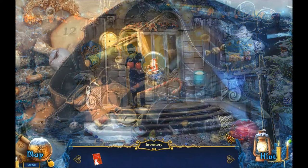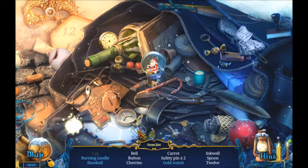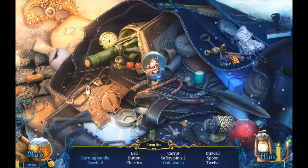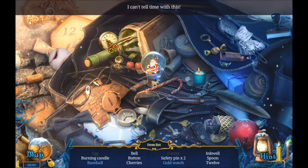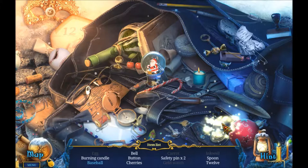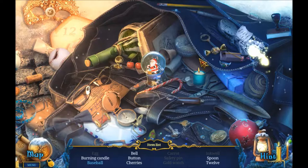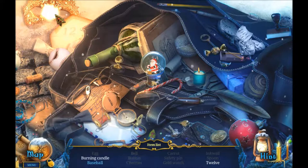Our first hidden object scene - maybe I should not have clicked the tutorial button. We have an egg, and the ones in blue need an extra step. We have a burning candle, baseball, carrot, gold watch - I can tell time with this - an inkwell, a safety pen, cherries, a spoon, and a bell.